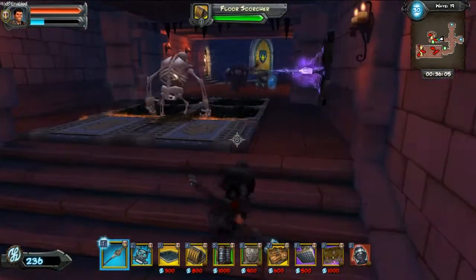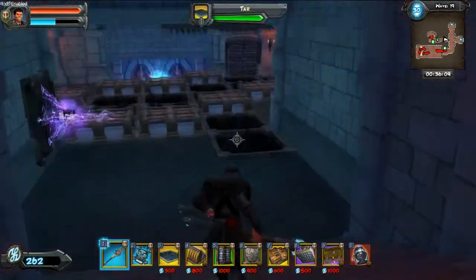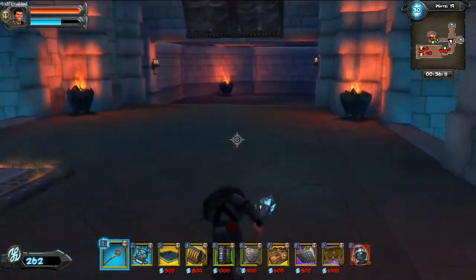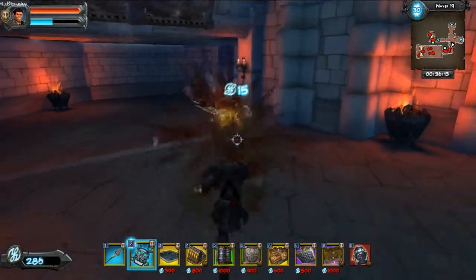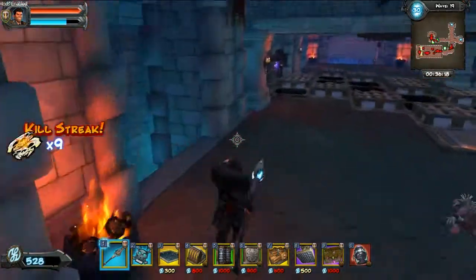Skeleton Steve right there - get him under the pounders. You can't just play skeleton Steve anywhere - sometimes you want to, but you don't want to just play skeleton Steve anywhere.